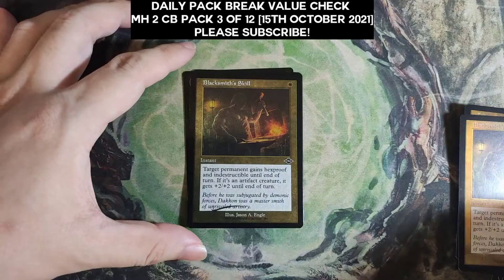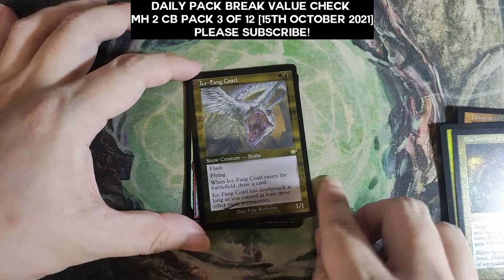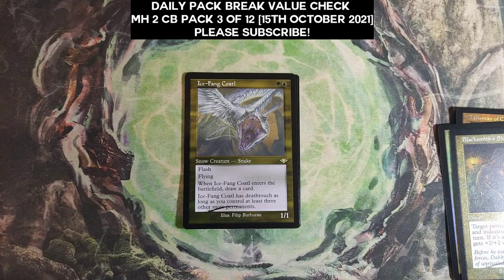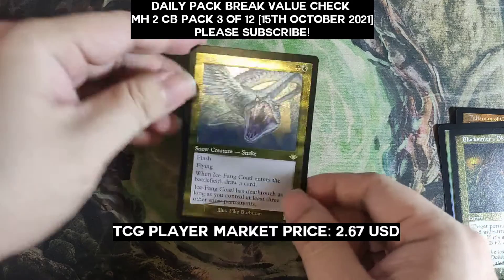Blacksmith Skill retro foil, and another Blacksmith Skill but an edge foil instead. Our edge rare is an Ice Fang. Ice Fang foil etched — the market price is $2.67 for the edge foil. Cheaper than I thought it would be, actually.